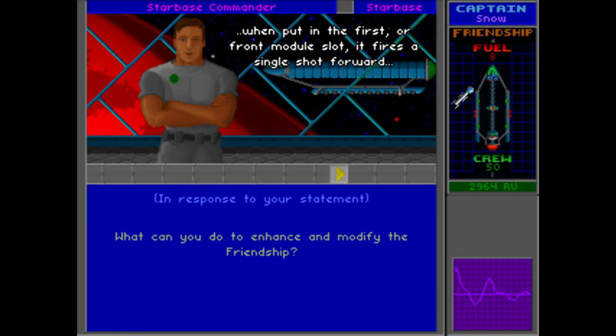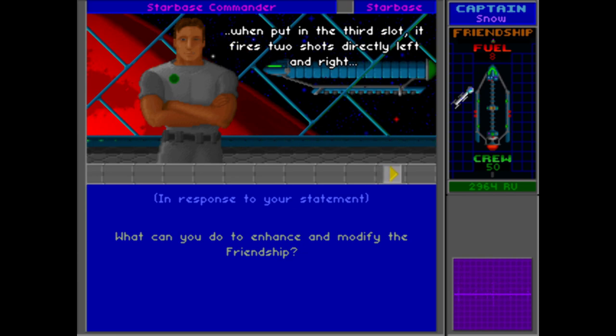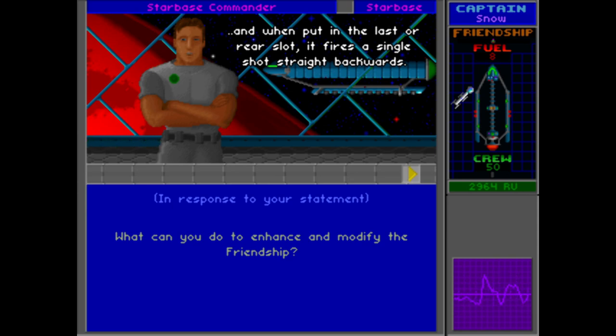When the ion bolt gun is put in the first or front module slot, it fires a single shot forward. When put in the second slot, it fires two shots spread to the left and right of center. When put in the third slot, it fires two shots directly left and right. And when put in the last or rear slot, it fires a single shot straight backwards.